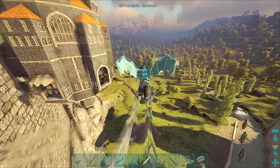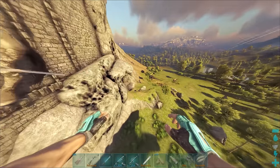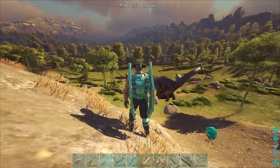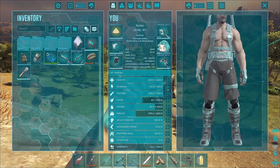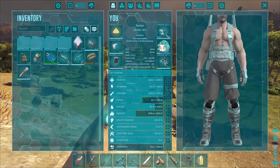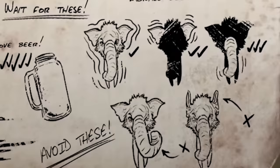Maybe I can practice with the lower level one — we can try taming the 168 first because I'm totally gonna screw something up and I just know it. So we've got the 168, let's practice on that one and then we'll try to do the proper tame on the 180. Here's the dossier with instructions on how to tame them.